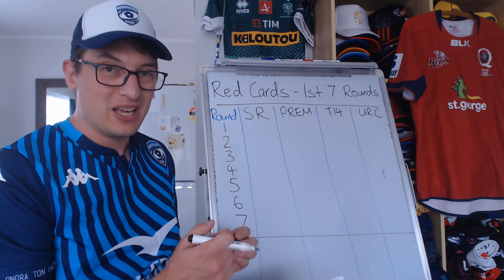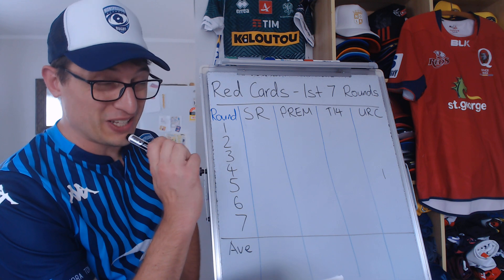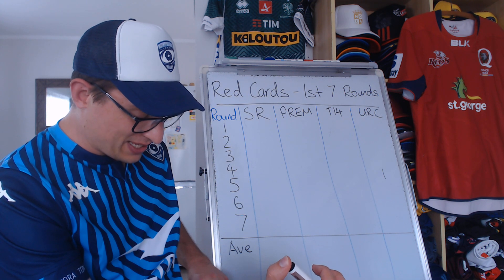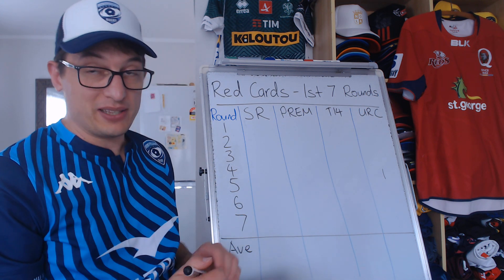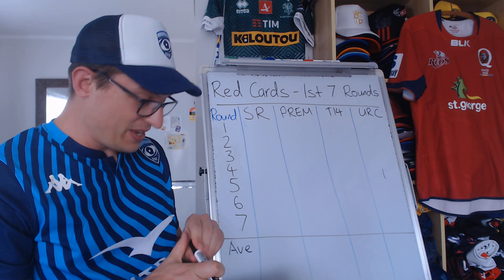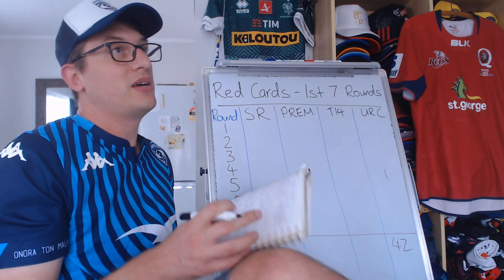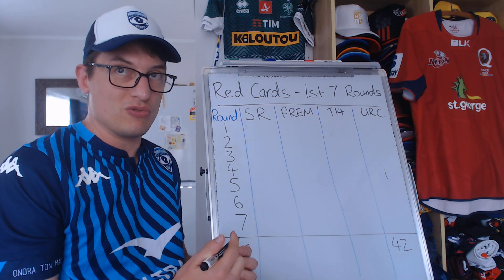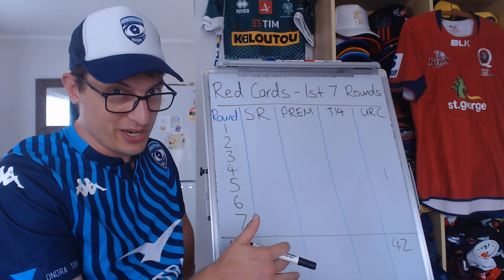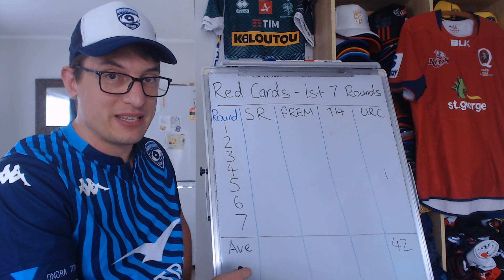We'll start with the URC. Their start was pretty disrupted due to Omicron, with teams not able to travel to South Africa, so they struggled to fulfill all their fixtures. But in the opening 42 games, the URC only had one red card — Ray Lillo, for a shoulder to the head, essentially a high tackle. One red card per 42 games is the average for the URC in the opening seven rounds.